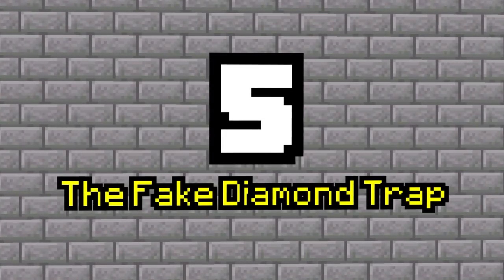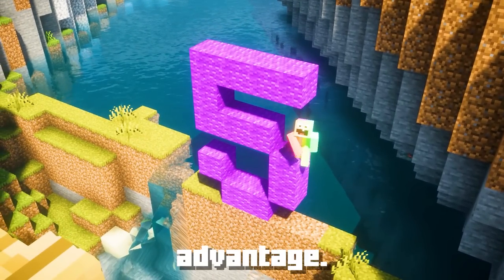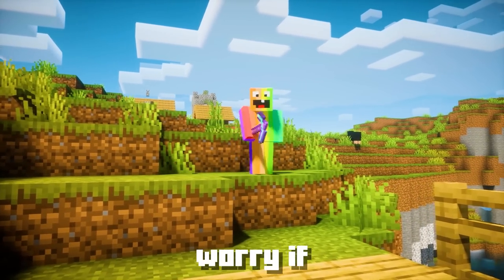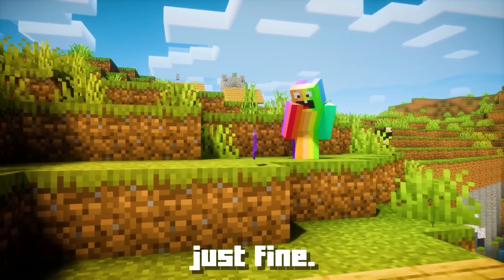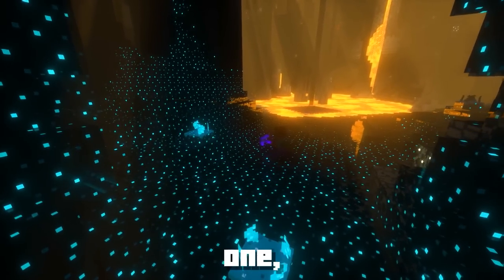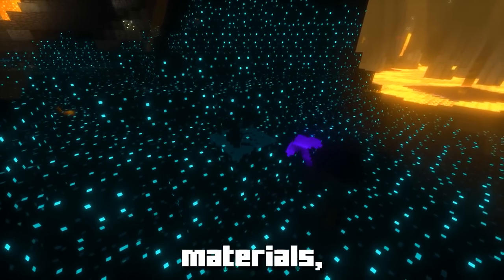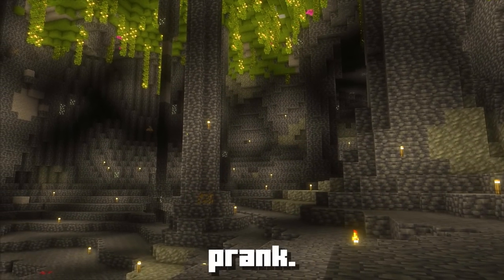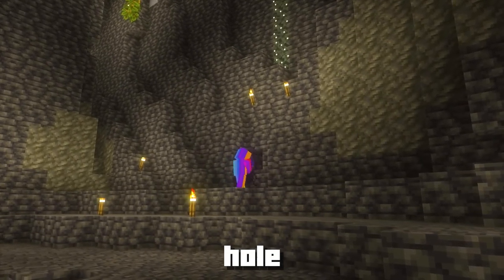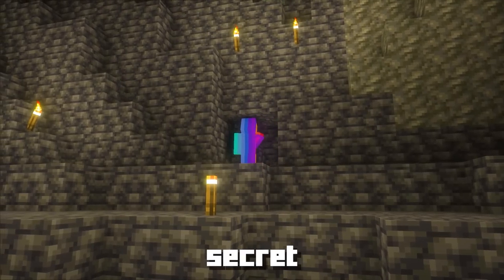Number 5: The Fake Diamond Trap. Everybody loves diamonds, and today we are going to use that greed to our advantage. Grab yourself a silk touch pickaxe if you can, but any pickaxe will do just fine. You'll also need a special item called a skulk sensor — to get one, you'll have to venture down into the deep, dark caves of Minecraft. Once you have the necessary materials, find a cave and dig out a small hole that's two blocks wide and two blocks high. This will be your secret trap chamber.